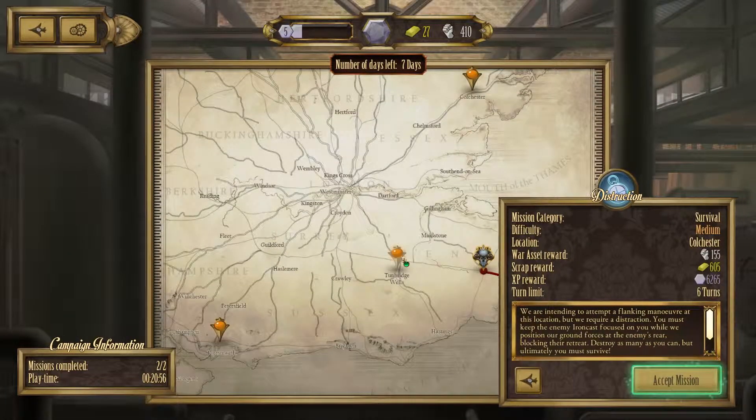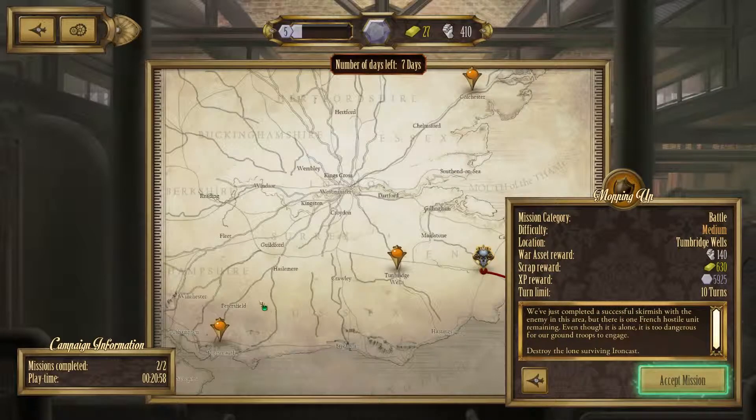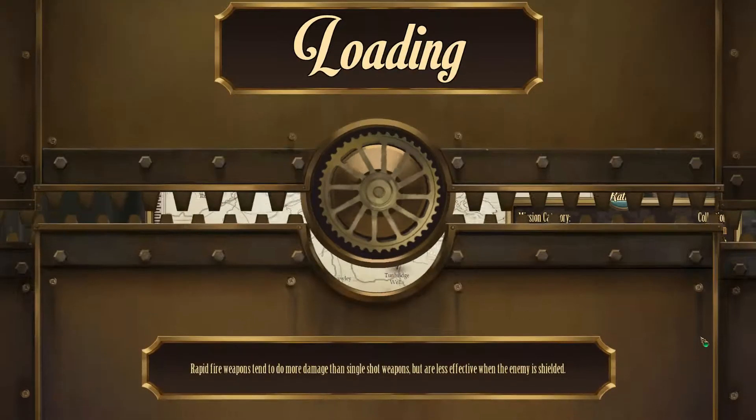We've got a survival mission, which I don't usually like, and a battle. Collection I like quite a bit, because basically these traits that they have you pick up act as wild cards, and that makes long chains much easier to match. Plus it's got a good scrap reward, so let's go for it.